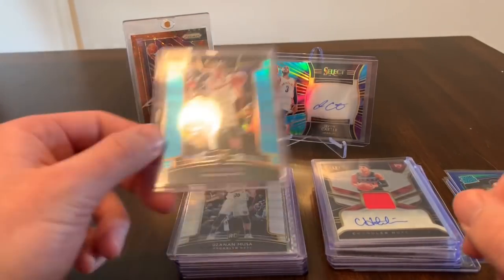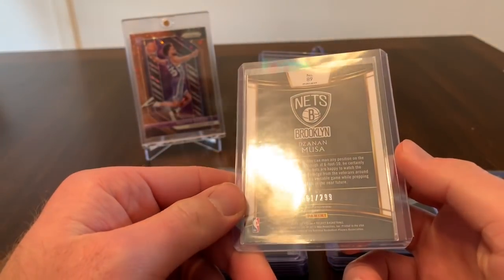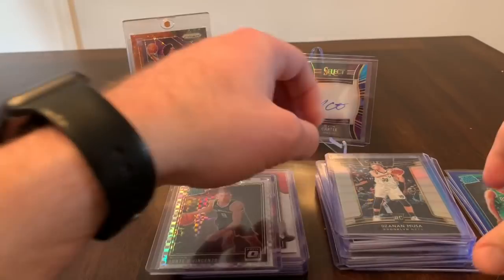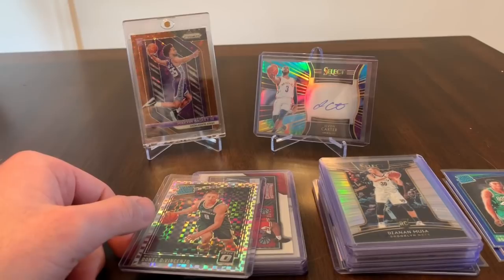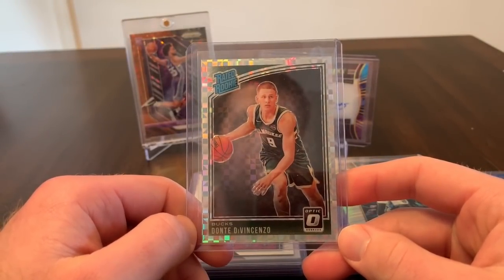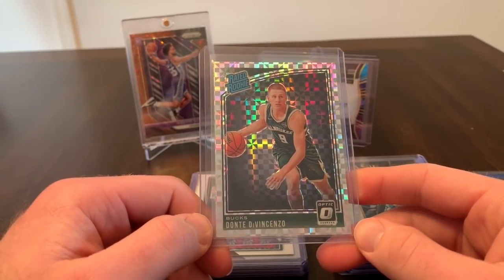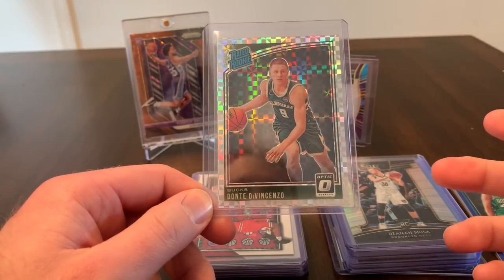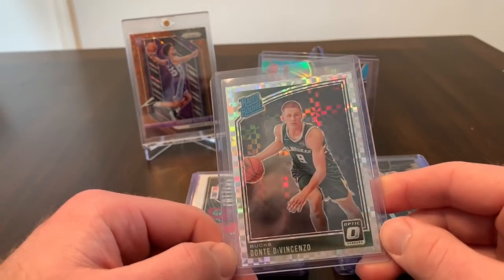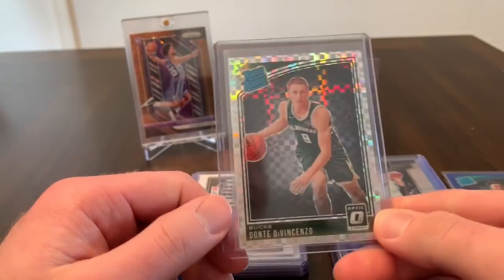That does it for the Bulls cards. For the Nets, we didn't really hit anything — just a blue Solomon Musa numbered to 299 and a silver Musa, and I think that might be all we got from the Nets. Going back to the Optic retail packs, I hit my first checkerboard. I've probably opened at least 20 to 30 of these packs, and the only checkerboard card I've pulled is a Donte DiVincenzo, which is crazy — I would have rather pulled a Luka or a Trae Young or Ayton or Bagley.